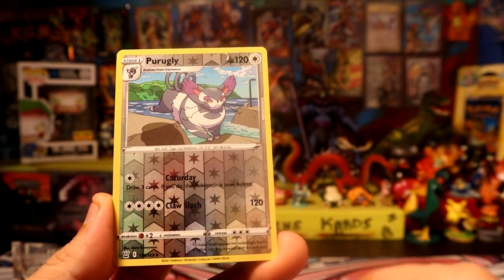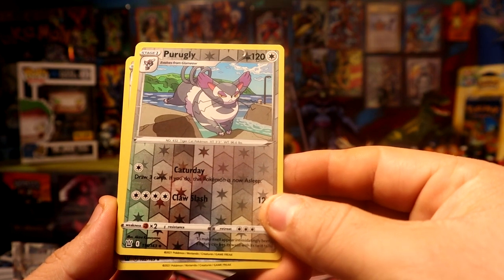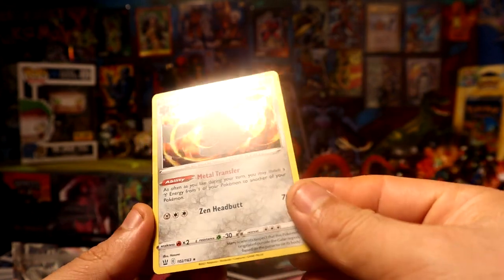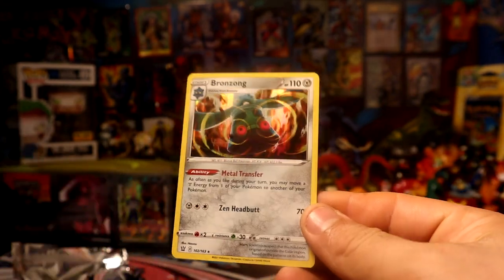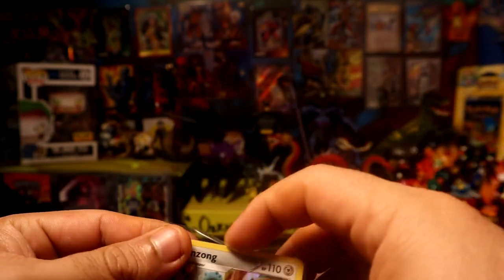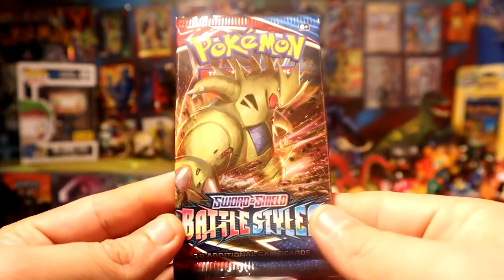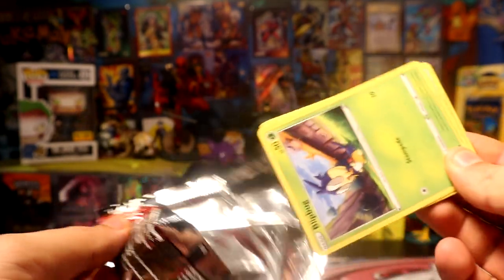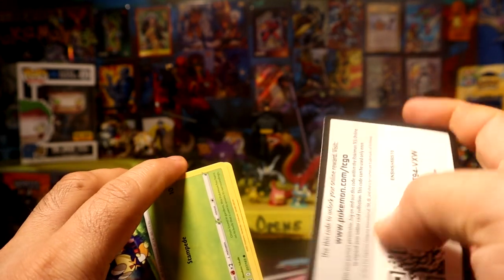So bad. Remoraid, Onix, Mawile. For the rare, an uncommon and a hollow Bronzong. All right, at least it is a hollow, so so far two out of three - not too bad. Let's see if pack number four has some more magic.